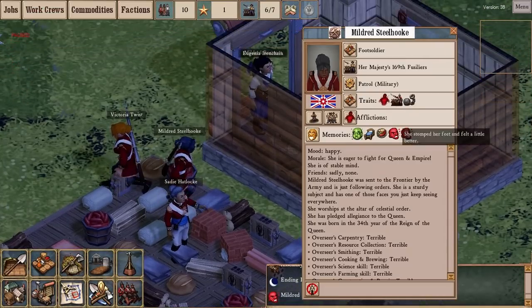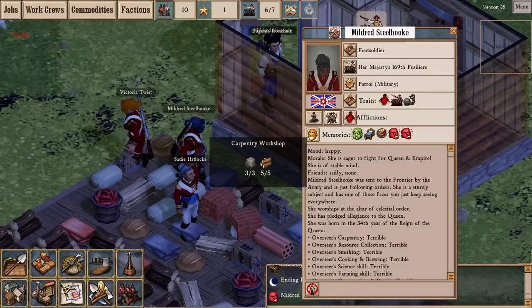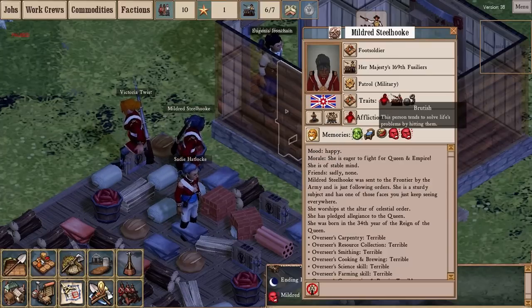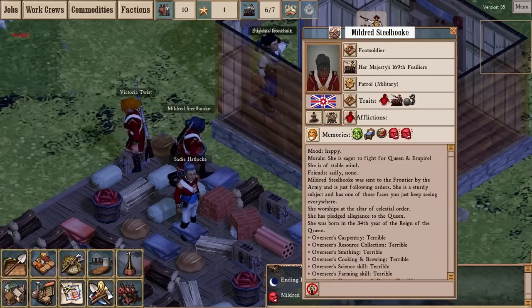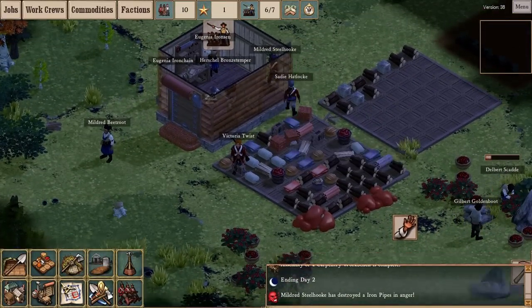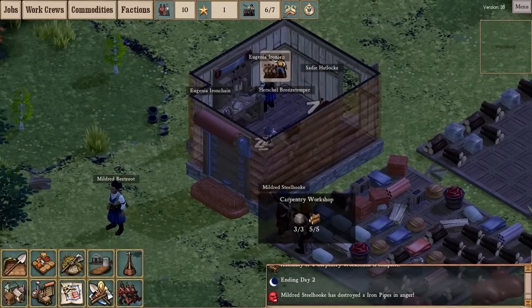Mildred Steelhook had a temper tantrum and destroyed iron pipes — very precious in a community that cannot produce its own metal goods. Criminal immigrants are never happy about being forcefully conscripted and shipped off to the colonies, so that already makes them more prone to anger. Frequently criminals also have the 'brutish' trait, which increases their propensity toward destructive behavior — not necessarily a bad thing in your soldiers, actually. But in addition to being angry, this trait led her to destroy a thing in a temper tantrum. Work has been done on the colonist personality AI, which is pretty cool — it hurt the colony, but it makes for a more interesting overall simulation.